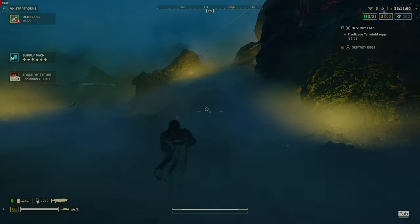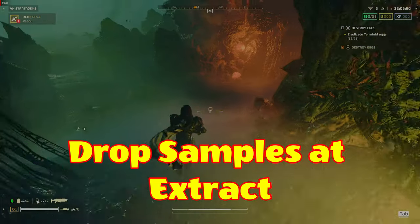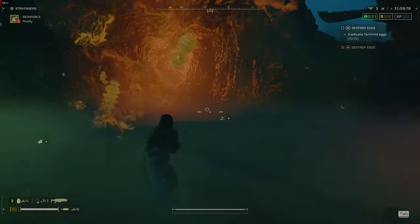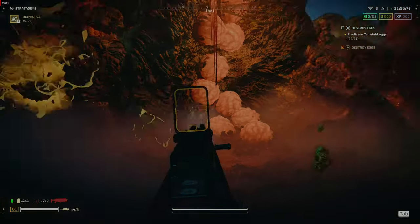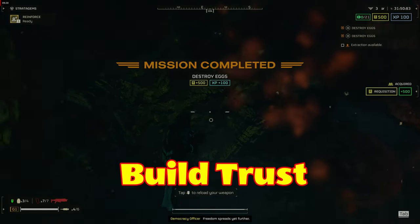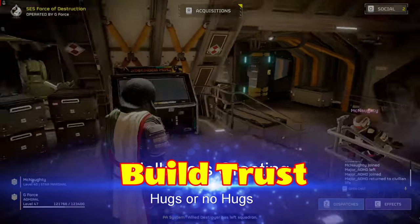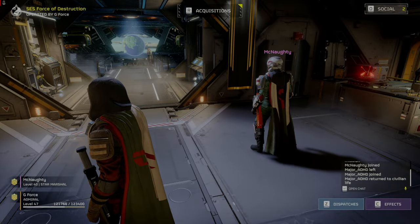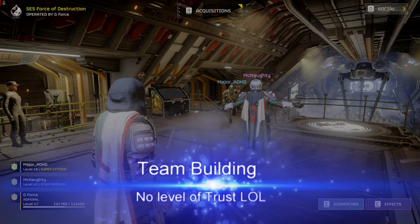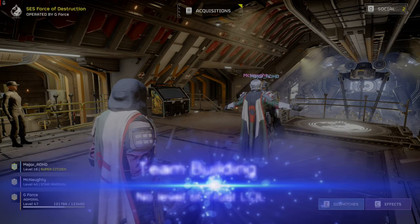Next tip: drop samples at the extract. Hold the X key and rotate the samples to drop them just off center of the extract. This way, if you are being overrun, you can grab the samples as you dive into the pelican to extract. I hope these tips help you spread managed democracy and liberty to the galaxy. If you enjoyed this video, please like and subscribe — it helps me with the YouTube algorithm. Comment below on any future videos you'd like to see or if you have any additional tips for newer cadets. This is GeForce from Biocide Gaming, and I'll see you in the next video.